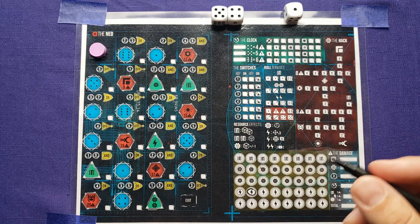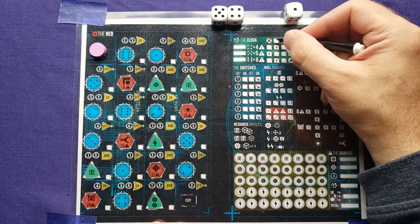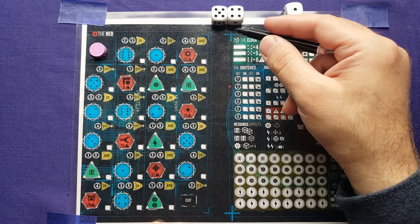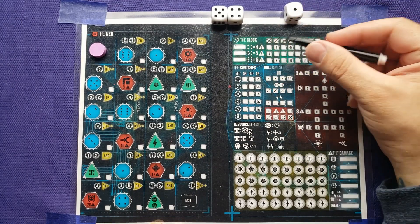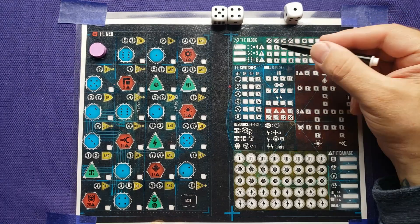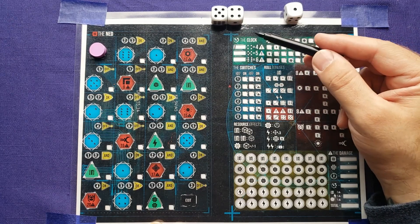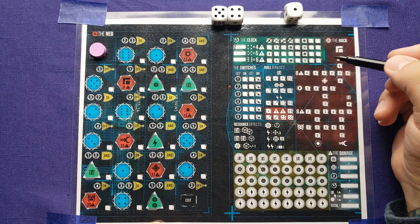If I had instead chosen the four die, I would mark off four boxes, but I would not get that energy even though I crossed it off — it has to be the last box you cross off. Now if you use higher dice — four, five, or six — you'll be able to add a tally mark when you use that. This counts towards the damage you've done during the hack, and you want to do a lot of damage as they're worth points at the end. Using that die achieved four victory points.